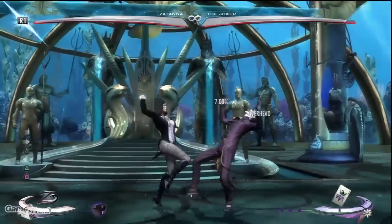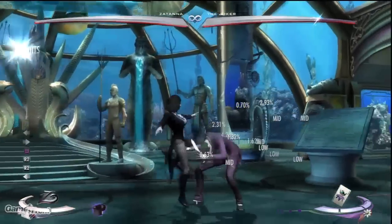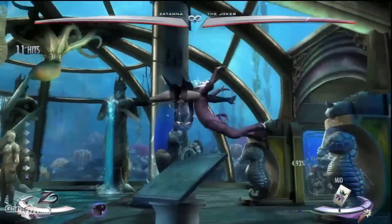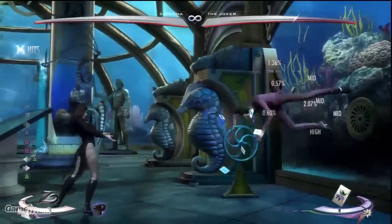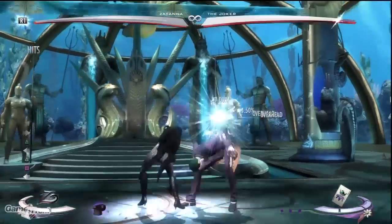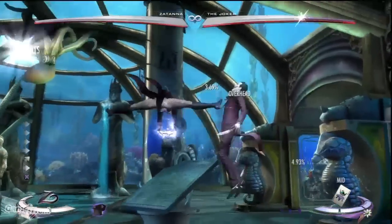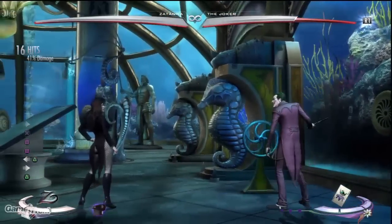Aerial Medium, Back Medium, Light, Enhanced Multi-kicks. Back Heavy, Dash, Aerial Heavy, Light, Light, Medium, 52 Pick Up. The hard part about this combo, timing-wise, is catching the opponent with the Light, Light, Medium. And even if you do drop that part, you'll still have done well over 30% damage.